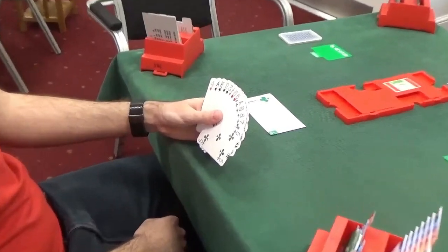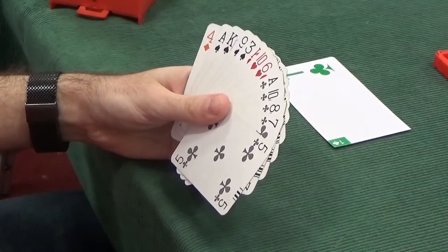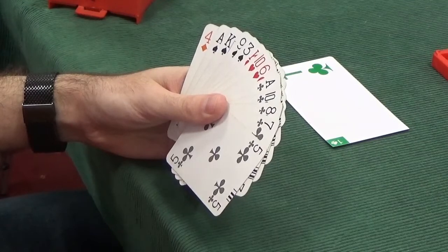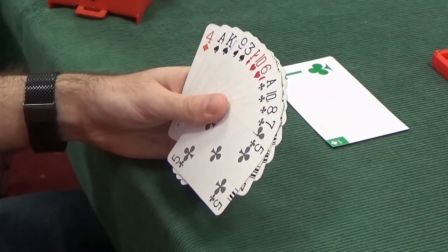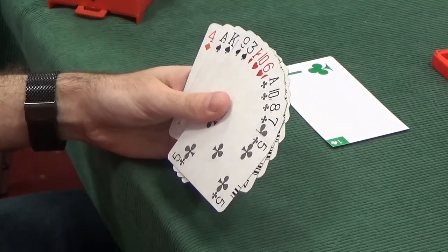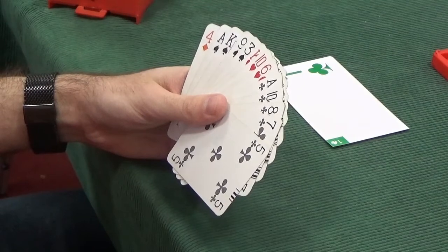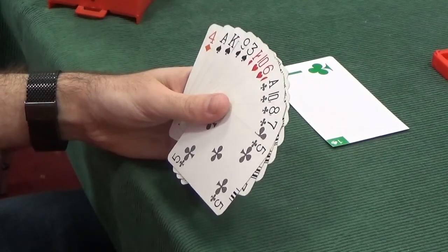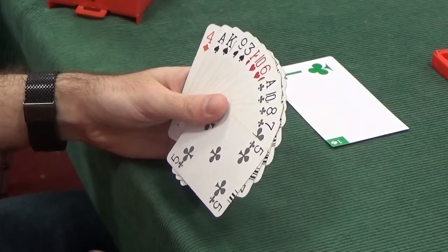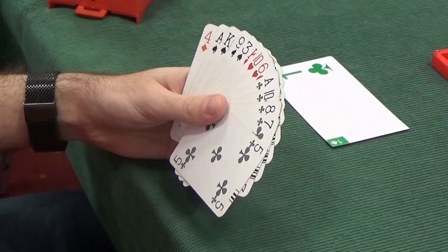Partner's responded one diamond, that's a forcing bid. We have to bid again and we're quite happy to. We are unbalanced, so we want to follow our two-bid plan: bid our longest suit first, then our second suit next. So we should bid our spades at the one level. We are a minimum-ish opener, in the bottom half of our opening range. So we should rebid one spade. That would show five clubs, four spades, unbalanced hand, and a minimum 12 to 15-ish opening hand.